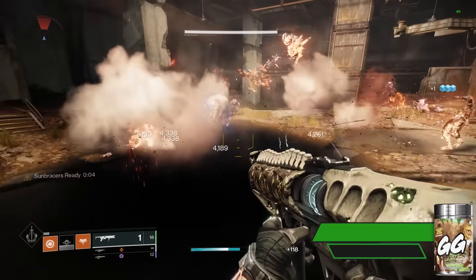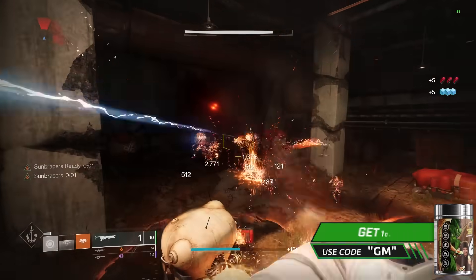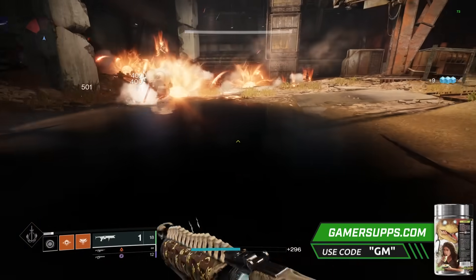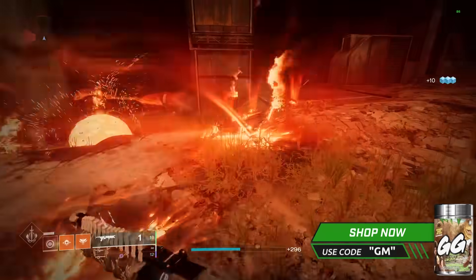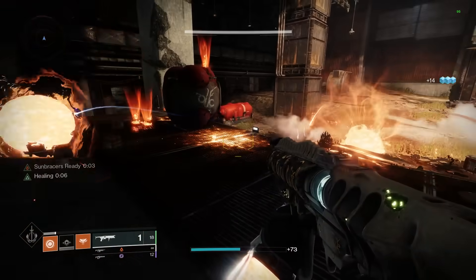What's going on guys, it's Gminers here. Today we have an insanely fun build which revolves around the exotic gauntlets Sun Bracers. This combined with the brand new Solar 3.0 subclass update allows you to throw something like 30 to 40 grenades a minute as long as you have enough adds.